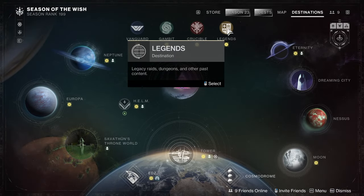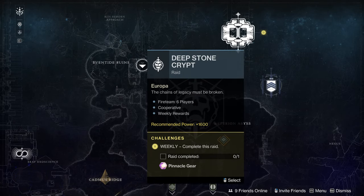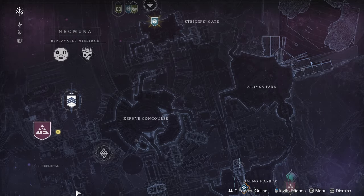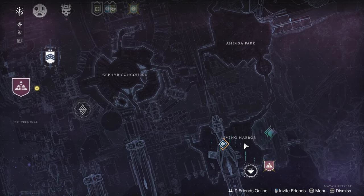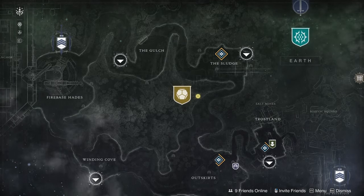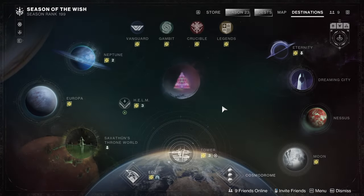In the Legends tab we have Operation Serif Sealed for the Revision Zero exotic craftable weapon. Our raid is Deep Stone Crypt over on Neptune, so for those of you who need it now is your week. Our dungeon is Pit of Heresy over on the Moon. The Eternal Overload zone this week is in Zephyr Concourse, with the current daily Rex Incursion in Limbing Harbor, and Thursday it will be in Ishmar Park. Our daily lost sector is in the EDZ at Scavenger's Den — make sure you have Barrier and Overload equipped.